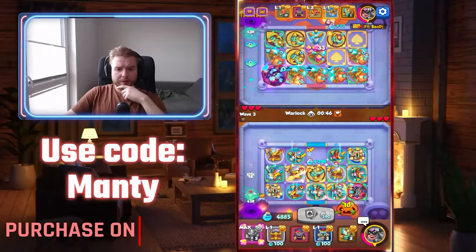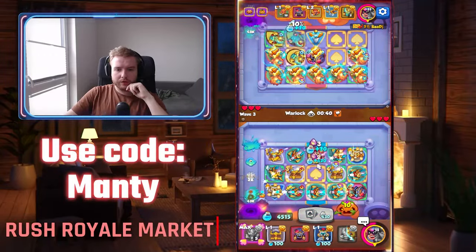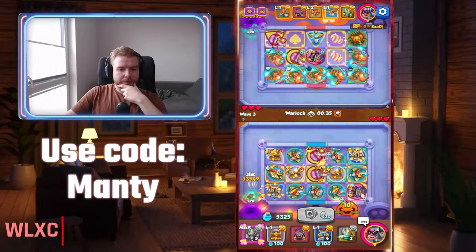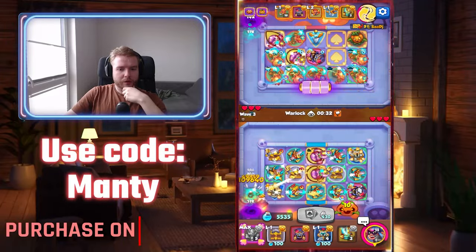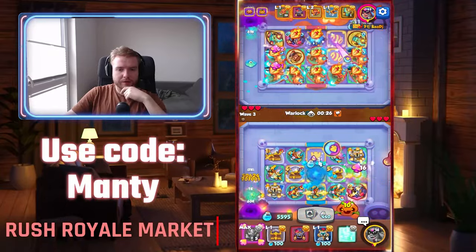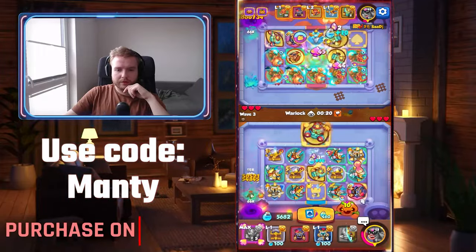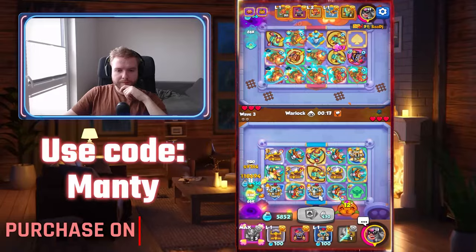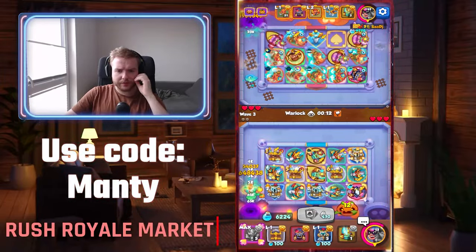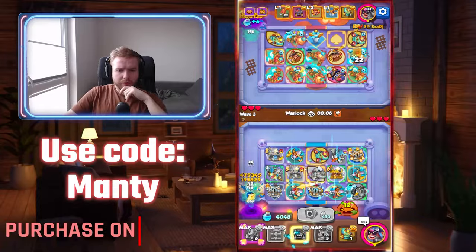So we have seven of our Sentries. We have Gunslinger tier 7. Now all we will do is basically scrap away. I think where would I want to keep my Gunslinger - I can't really do anything right now with this. So let's keep our 6. I have to keep in mind to get those stacks of Sentry because that will be a key to my damage.